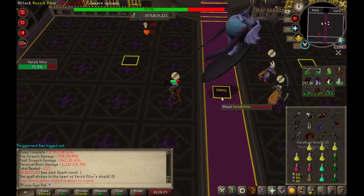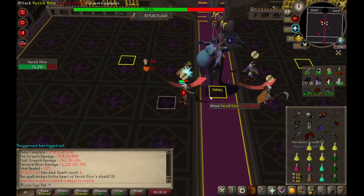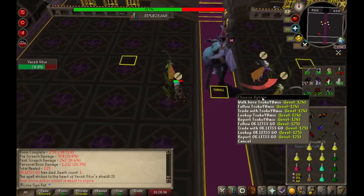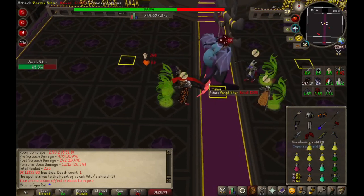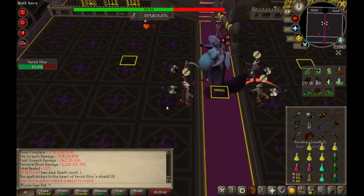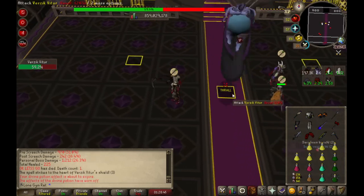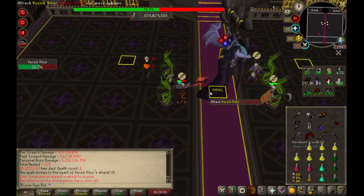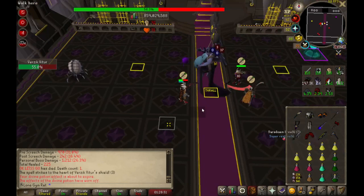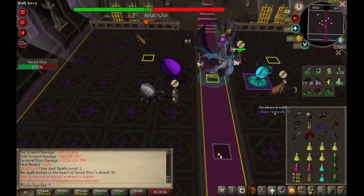If you start messing up, you can just bring range gear and run back and start ranging the boss. You can also practice by doing it on other monsters in-game — for example, you can try it on worms, or drakes work as well. When I was learning some advanced stuff, I would be doing it at worms, and it was fun too because you would really master pathing as well, which is quite useful.